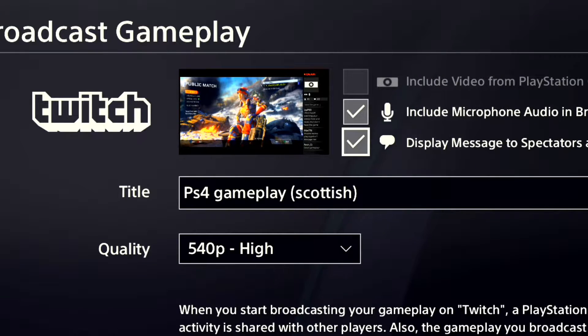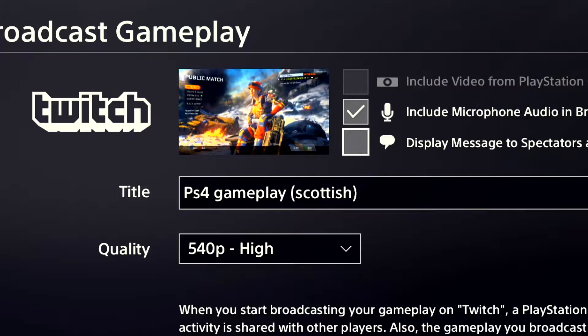and you do have a computer and you just want your chat there so you can have full screen gameplay, you can do the option 'display without display.' If you have a computer and your chat is there already, you don't need that — but that's all up to you.